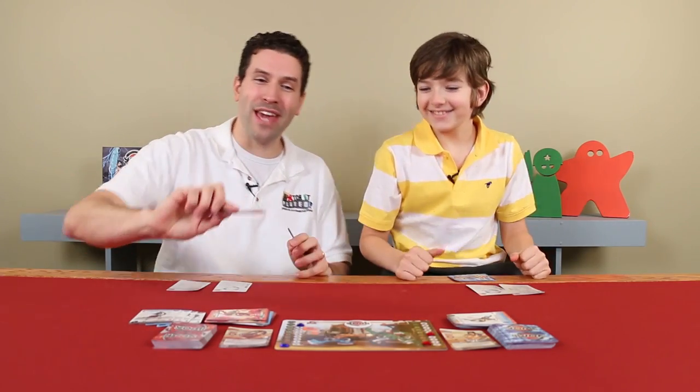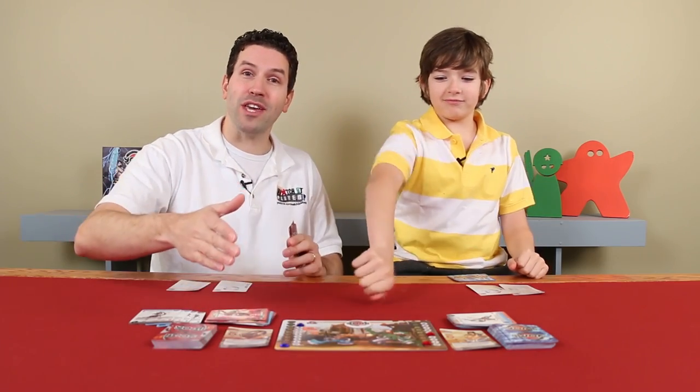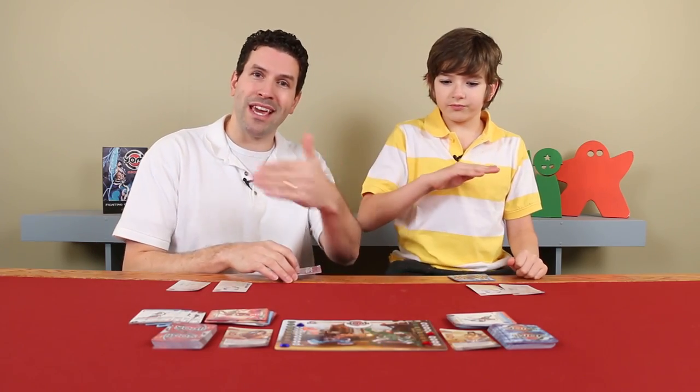One thing you might have noticed: as Luke and I have been playing, we haven't been stopping for the joker or bluff step. Normally you can put a card face down to potentially prevent someone's combos. When Luke and I play, if someone wants to bluff they'll jump in and say 'hold on a second' and slap a card down. But when you're playing your first few games, you may want to pause and make sure you're taking time for each of those steps and allowing players to react when they can.